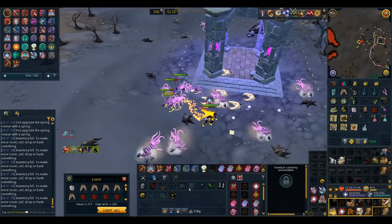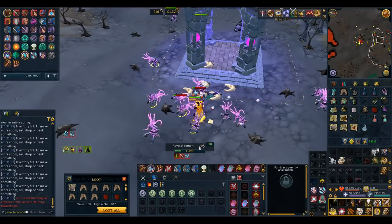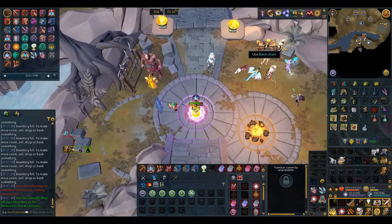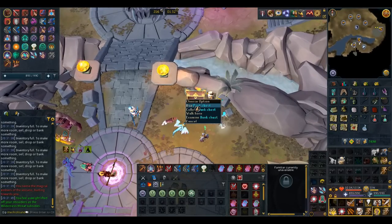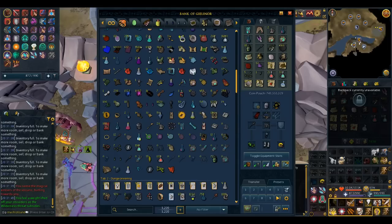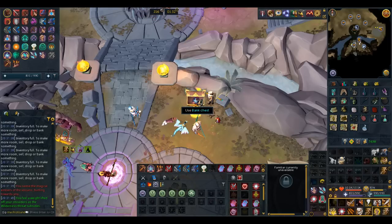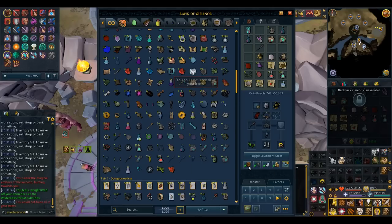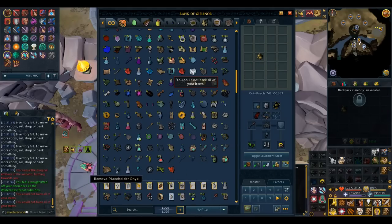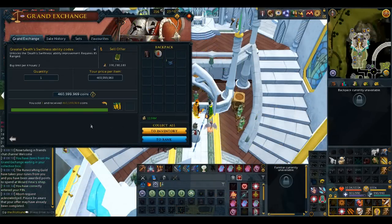If you don't like the wilderness method, you can use the Dungeoneering Cape to teleport to the Morytania Slayer Dungeon and AFK abyssal demons there. It will be considerably slower, but you can breathe easy knowing you're not going to have a group of monsters pile you suddenly. When you're selling your codices, make sure to take your time — these are very expensive items so there isn't someone buying them at a reasonable price all day long. Let the offer sit for a while and you will come out with much more money per hour. The same goes for buying the equipment used to get the components.